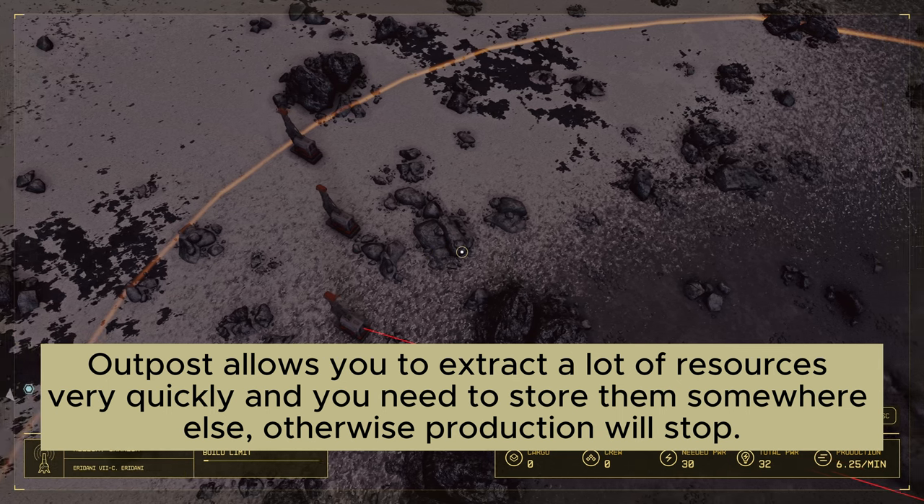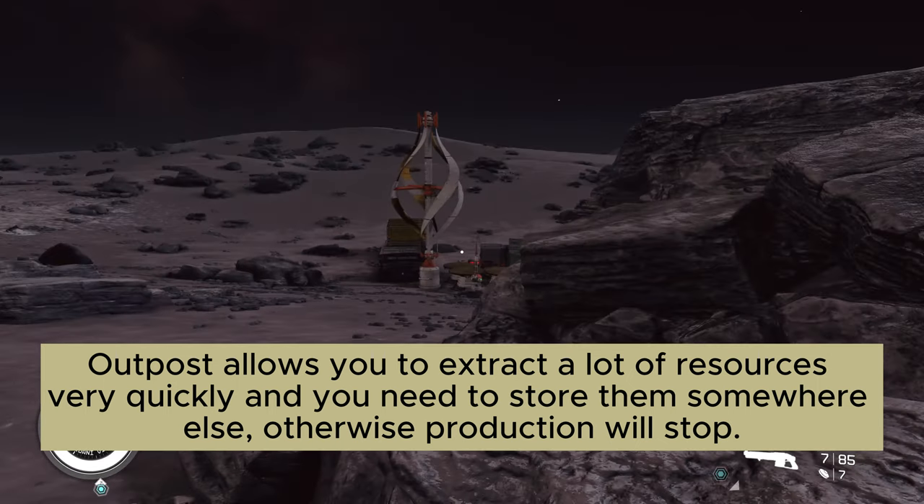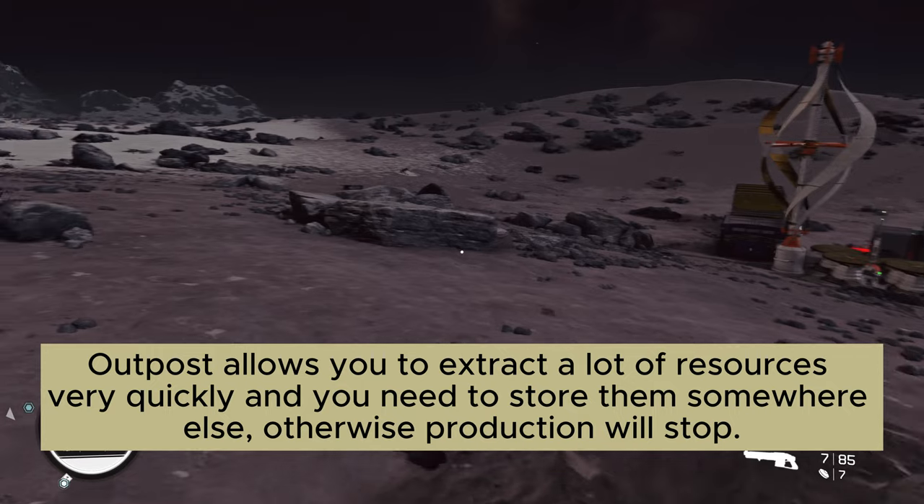Outpost allows you to extract a lot of resources very quickly, and you need to store them somewhere else, otherwise production will stop.